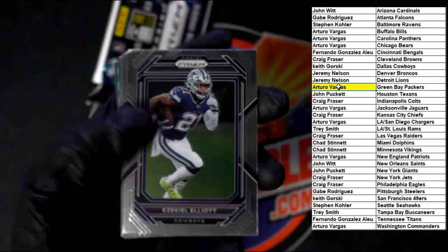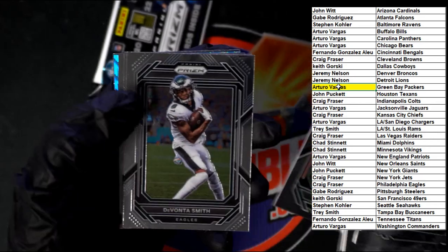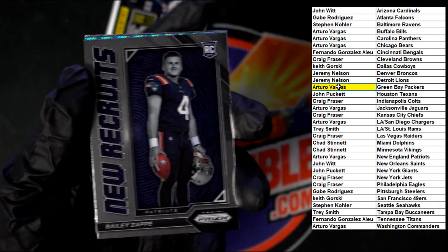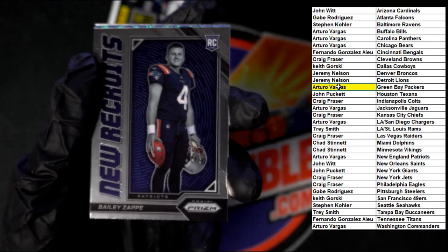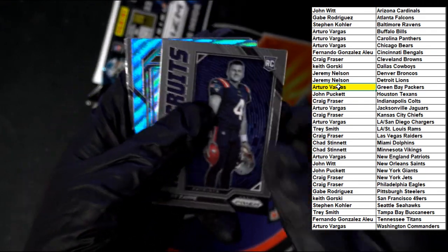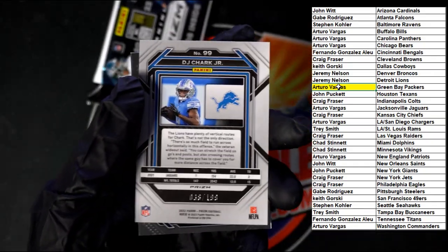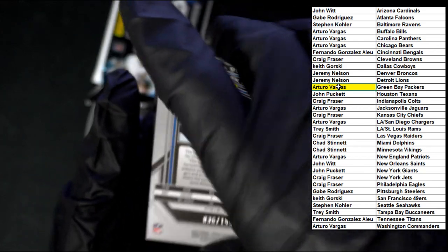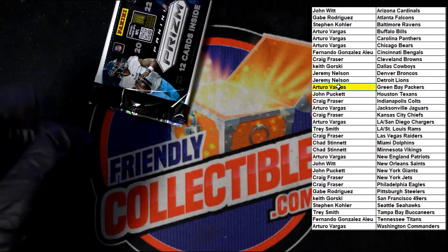Ezekiel Elliott — Ezekiel Elliott — where's he going to end up? Chase, Renfro, Manning, Thomas. Zappy — new recruits. Who's getting a Winfield over there? Going to Arturo. Behind that for the Lions — DJ Jark, numbered 36 of 199. There it is — 36 of 199. We got Woods and Hall to end that pack.